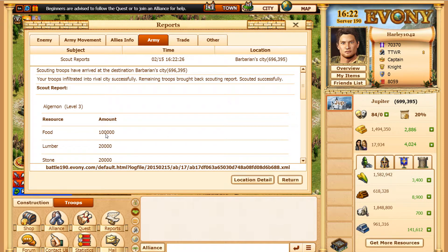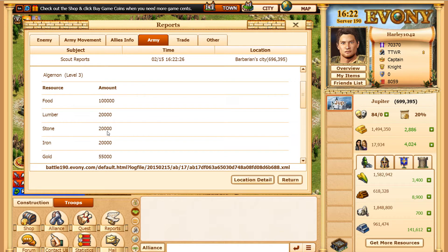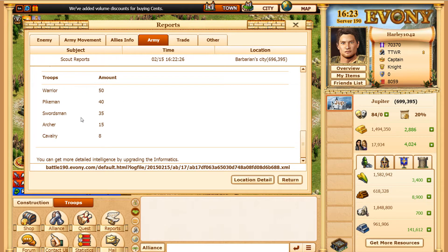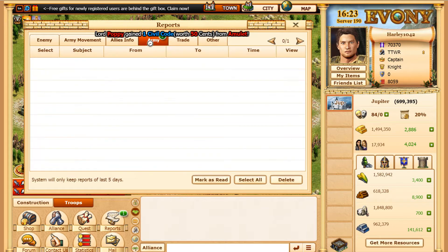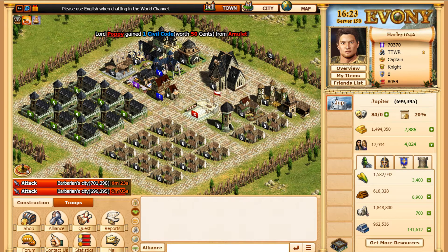The scout report for this barbarian city shows 100,000 food, 20,000 lumber, and 55,000 gold — not too many resources, but the experience is really what you want. Looking at the troop count, there aren't too many. The main thing to watch out for is the cavalry — they can really hurt you. The hero is level three, so it's a pretty low-level hero.